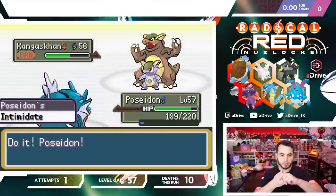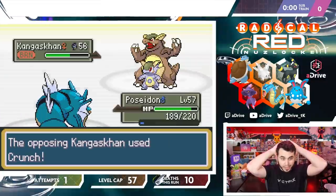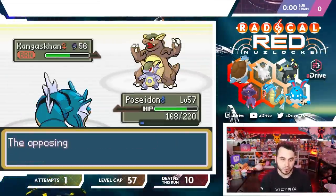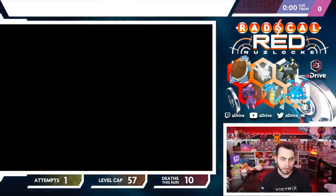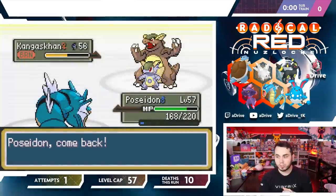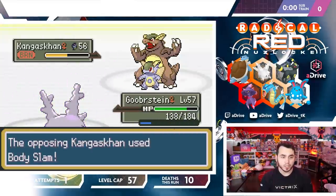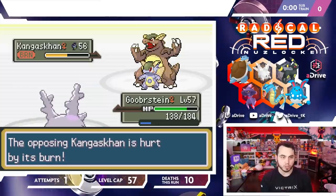I'm going to play this very slow, very smart. Go back into Goob, hit a Strength Sap, get my HP back. I could set up with Gyarados right now, but I run the risk of a Body Slam para or him getting Power Up Punches up. Also the Garchomp has a Yache Berry, so I need to be at plus three on Dragon Dance to hit it. I'm going to play the smart, defensive strats.